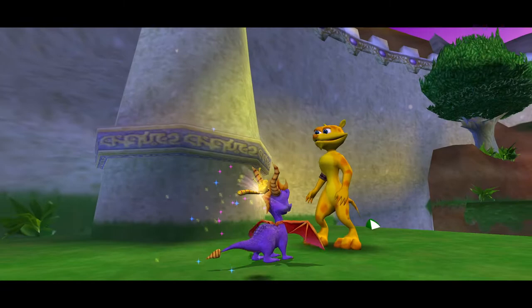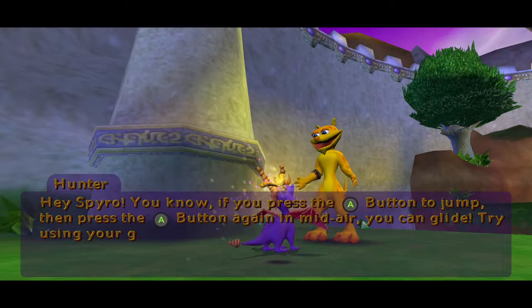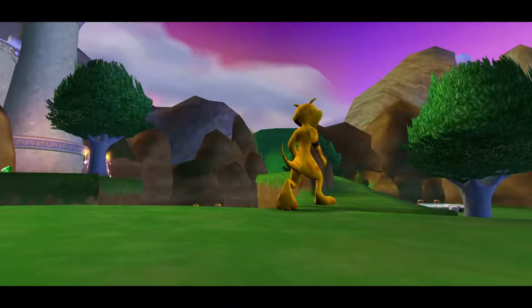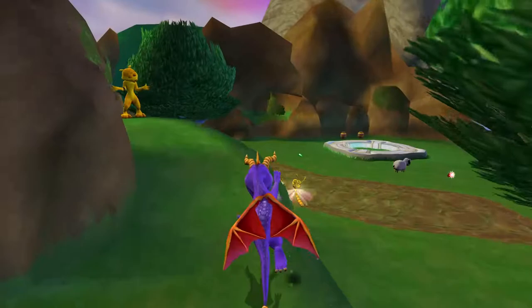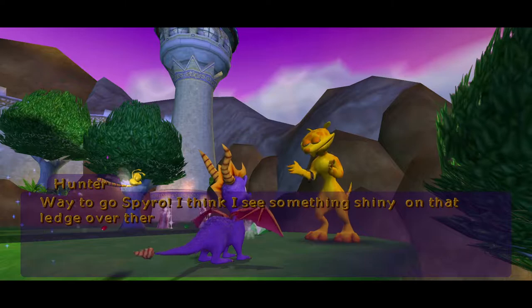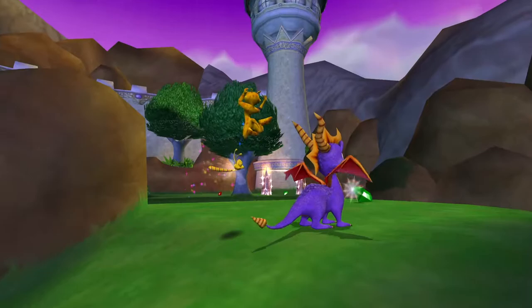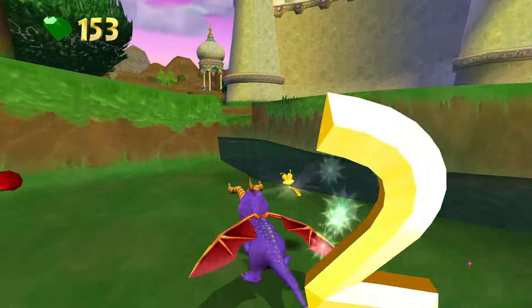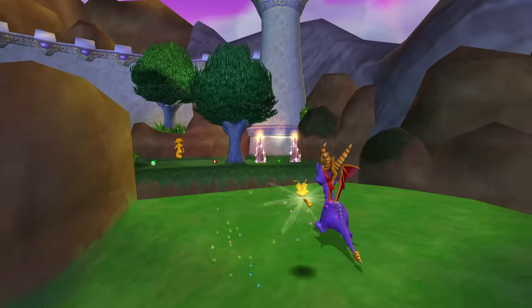Hey Spyro, if you press the A button to jump then press A again in midair you can glide - try using your glide to follow me. So another Hunter tutorial, exactly the same as in Spyro 2 in Summer Forest - ironic I was just mentioning that, and now he's going to teach me how to hover. Way to go Spyro - I see something shiny on that ledge, you can get there by hovering. Press the Y button at the end of your glide to hover. This is totally a copy of Spyro 2. If you fall you have to redo an NPC's dialogue again - wow, game.